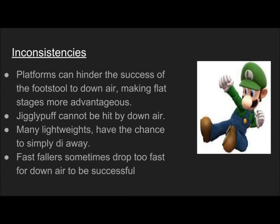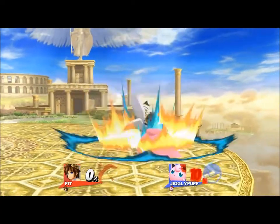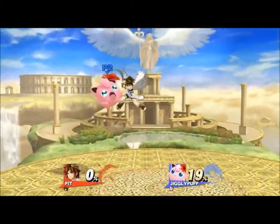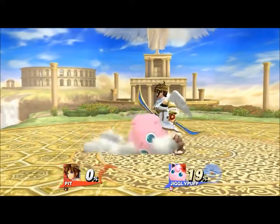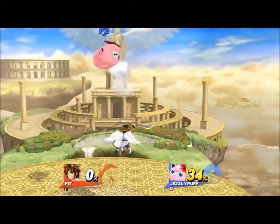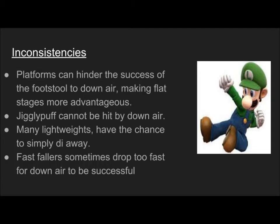Flat stages are more advantageous — like Final Destination or even Smashville. Jigglypuff is really light, so most of the time I just could not hit her with the down air after the down throw. A lot of the lightweights can also DI away and be safe, so even following their DI doesn't help a lot of times.